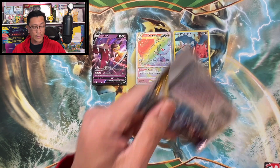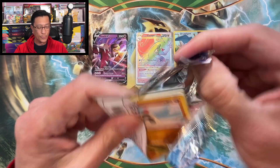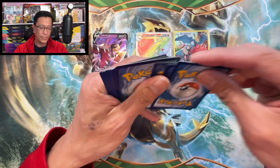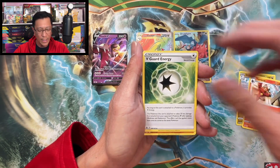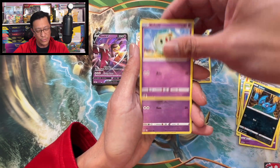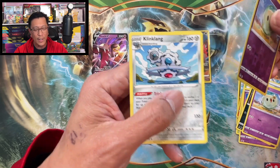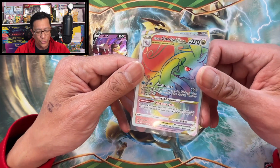We only need one pack to pull a big hitter — that's all it takes! Wish me luck, guys. Darkness Energy, Dragonair, Torracat, V-Guard Energy, Sandygast, Foongus, Elgyem, Zubat, Solosis — another one — reverse holographic this time. And the final card is Klang. Why do you have to ruin the party? That is it, guys — the banger of the day is the Hisuian Goodra VSTAR hyper rare card.